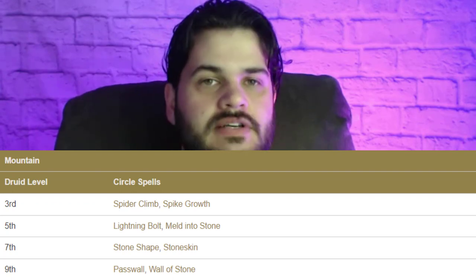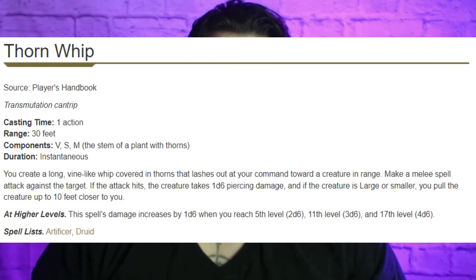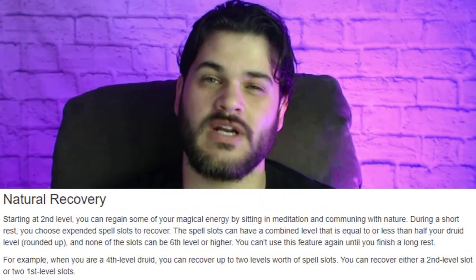At level 2, I'm going to be picking up the Land Druid and choosing the Mountain version. We're going to get most of these spells anyway, but almost every single one of them is rock-themed, so it just expands the amount of rock-themed spells we can use. We're also going to get an extra spell — I'm picking up Thorn Whip. Thorn Whip can be used both in melee and at 30 feet, so it expands what we can do. Land Druid also allows us to do a short rest spell restore, so we're going to be a better spellcaster than most Druids since we can just cast more spells.